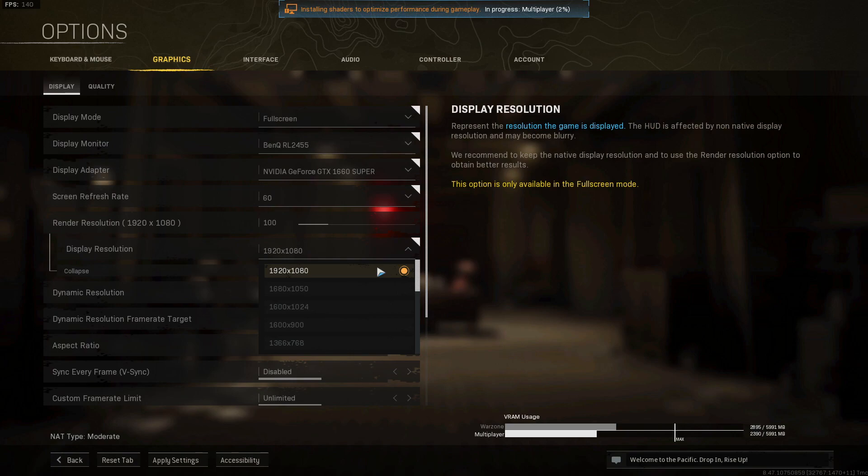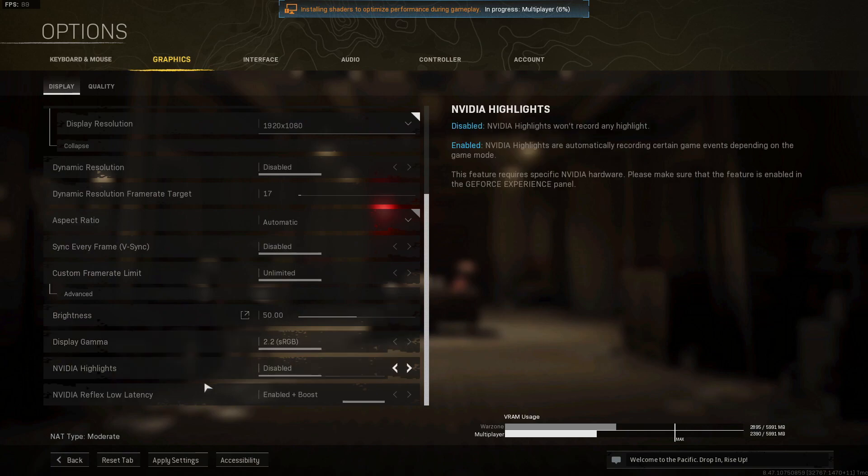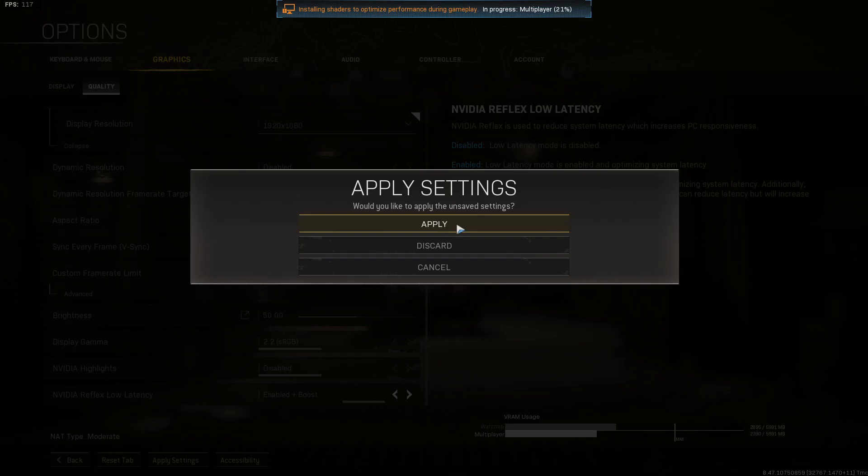If you are using a lower resolution than your monitor supports simply to keep FPS high, you will unfortunately need to turn the resolution up and then lower a few quality settings to help with FPS. Once you've done that, scroll down and you will see an option for Nvidia Reflex Low Latency — this is only if you have an Nvidia graphics card. Set this to Enabled Plus Boost, then go across to the Quality tab and press Apply.